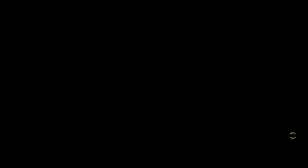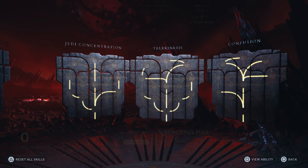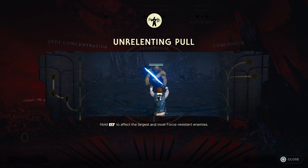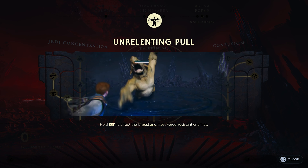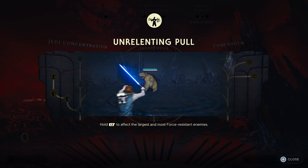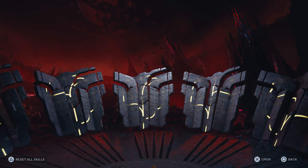Before we start this method, even before you have perks, go into the Force tree under the Telekinesis section and unlock an ability called Unrelenting Pull — this basically pulls larger enemies towards you, which is what we're going to need. Without this you won't be able to do it. To unlock it you first need Wrenching Pull, then Twin Pull, then Unrelenting Pull. Get the skill points necessary to unlock those three and then we'll be able to start.